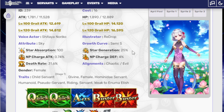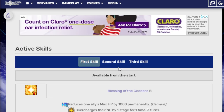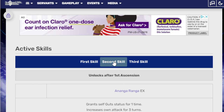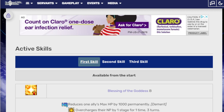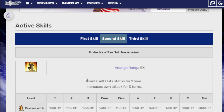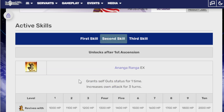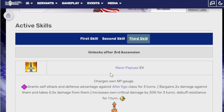Two quick cards, one arts, two buster — four hits on quick, three on arts, four on buster, and five extra hits. First skill: Blessing of the Goddess Bee reduces one ally's max HP by 1,000 permanently as a demerit, overcharges their NP by one stage for one time over three turns, and recovers 4,000 HP. Very nice skill — the ability to overcharge an NP is crazy, which is also why Morgan eventually gets used because she can very easily overcharge NPs. Second skill grants self-gut status for one time, increases own attack for three turns — revival is 2,000 HP and 30% attack up. And this is a permanent gut state, so until you take damage and die, this gut will stay with her forever.